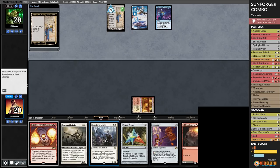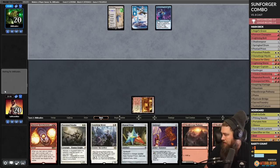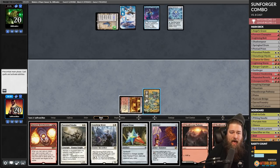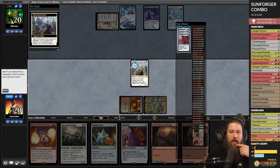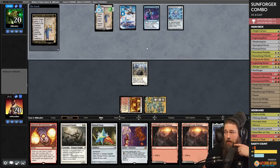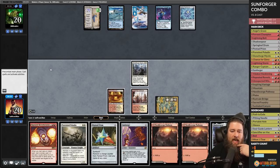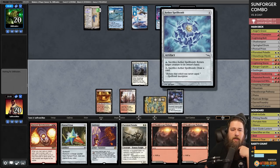We run out a Stoneforge Mystic. We already have Sunforger, so let's take Shadowspear. This Aether Spellbomb is a problem — it can slow us down. Urza's Saga doing its thing. We put the Sunforger into play and pass. Our first attempt at comboing is going to get fizzled by this Aether Spellbomb, and those Constructs are going to be huge, which is concerning.